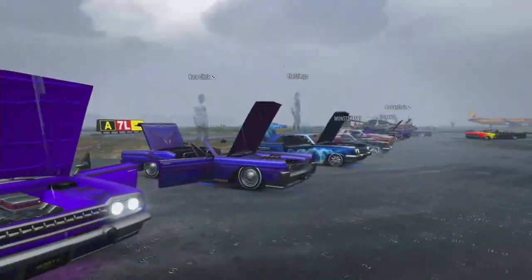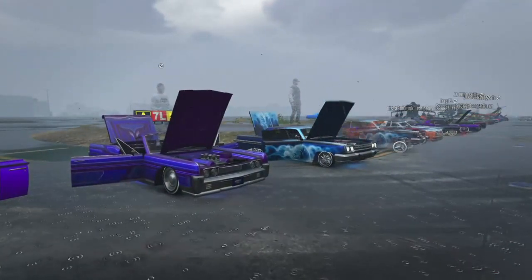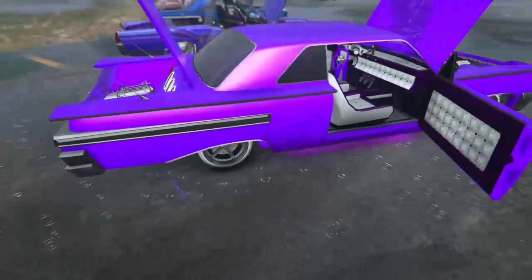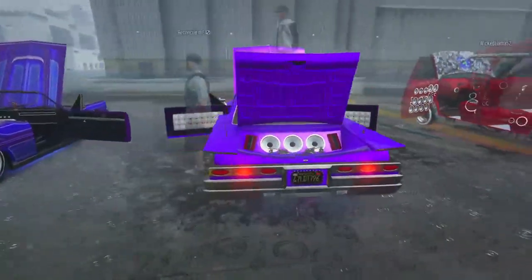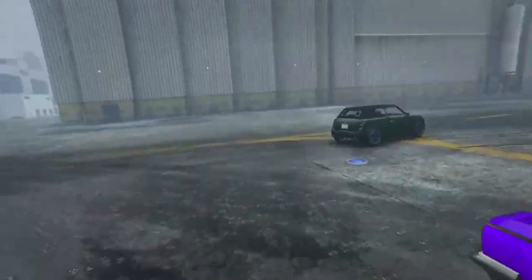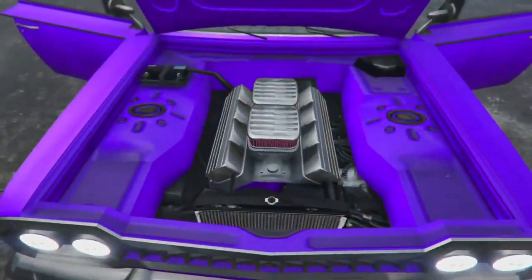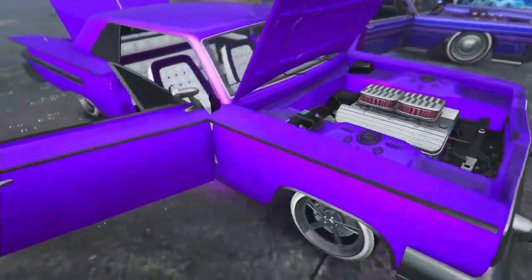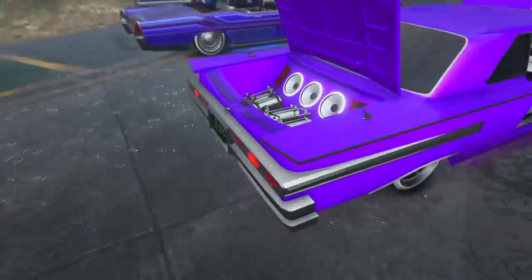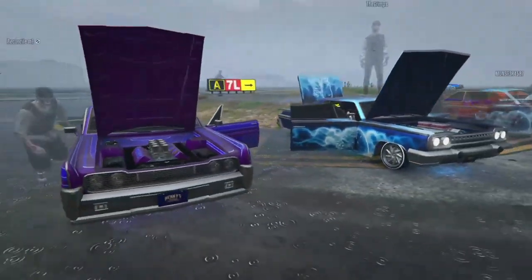Somebody down here is rocking that new Vice City Liberty City horn, which sounds amazing. Next we have the clean Voodoo — this one is purple with maybe a pink pearlescent or a little bit lighter. I'm stuck, they've trapped me back here. We got the hood open — well, the engine. He's got the purple and white interior, and here is his trunk.